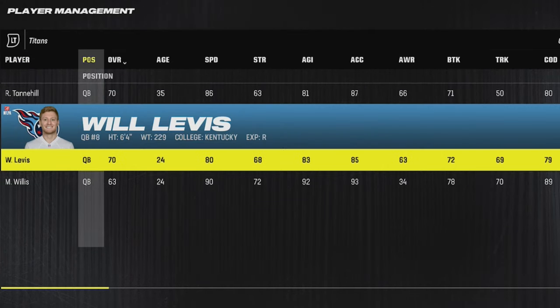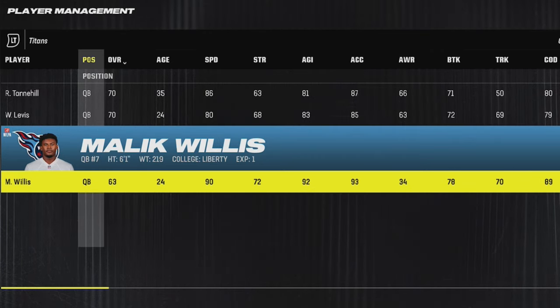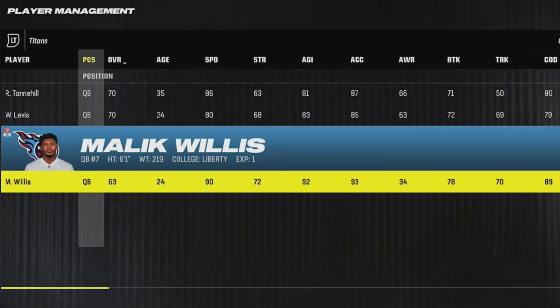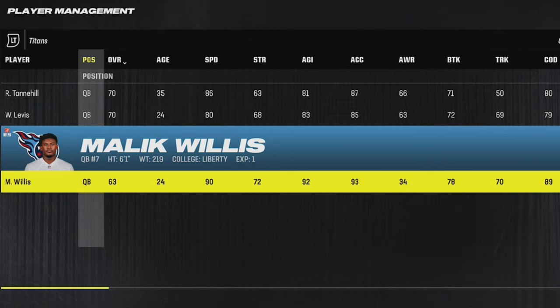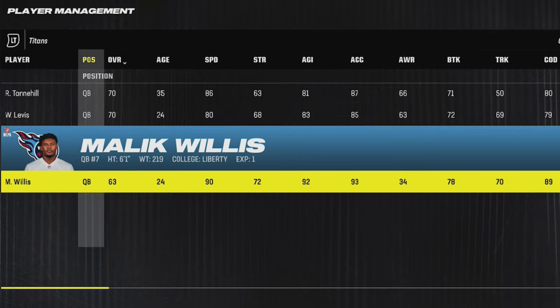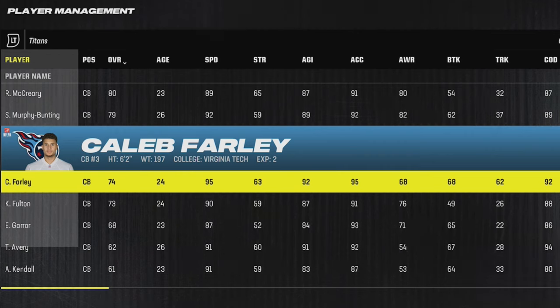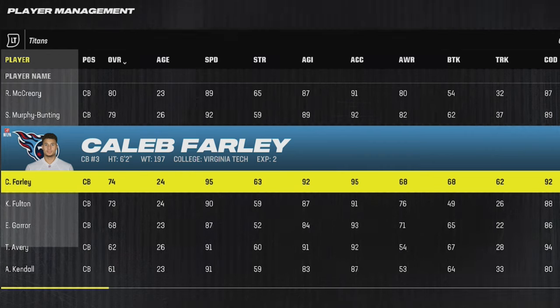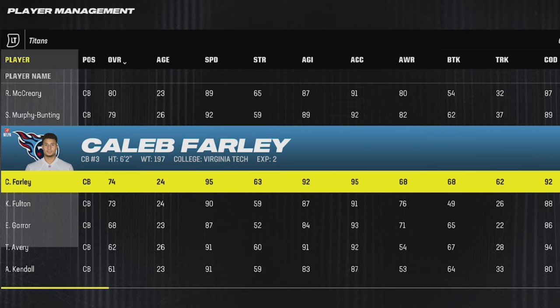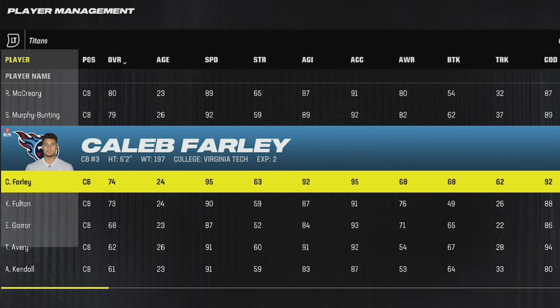The Tennessee Titans have two quarterback options — whether you like Will Levis, who has 94 throw power and only 80 speed, or my personal pick Malik Willis, who is a 90 speed quarterback with horrible accuracy but also has 93 throw power. To me he's worth the growing pains because of that extra speed. But they also have a 6'2 cornerback by the name of Caleb Farley, who was a first or second-round pick with 95 speed, 92 agility, 95 acceleration, and a 92 change of direction — which is surely one of the highest on the roster and in the game.